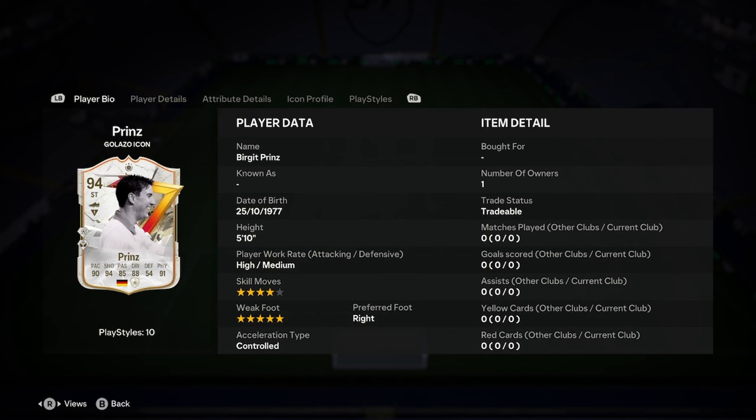Hello, it's Adele. We're doing a player analysis on the new Birgit Prince Galazzo icon card. So, let's jump straight into it here then.